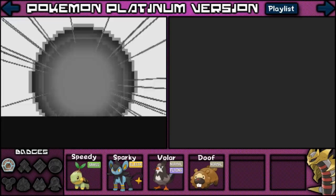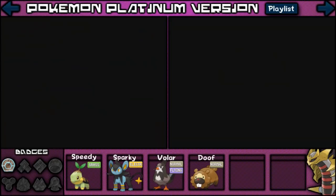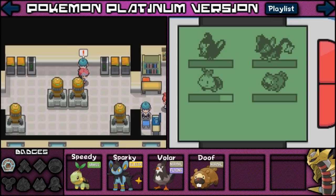Alright, I've gone ahead and switched my Volar to first place, just because I want him to get a little more XP since these guys aren't getting any. There are a bunch of battles here, so I'm just going to go ahead and speed through them and then we'll go see what's going on in the center.